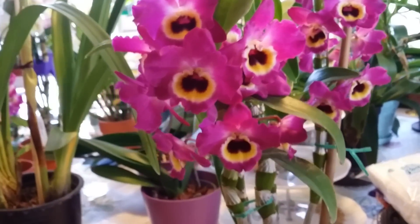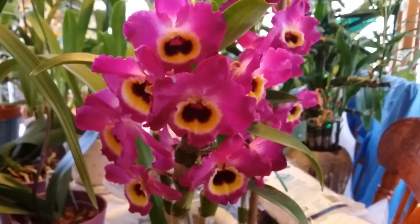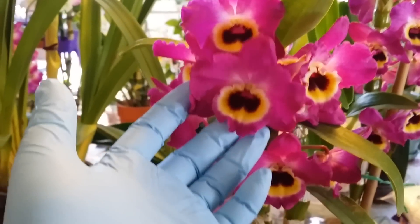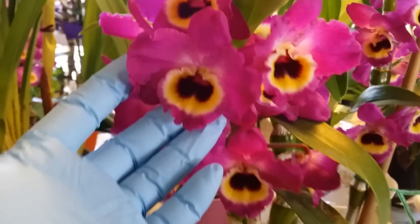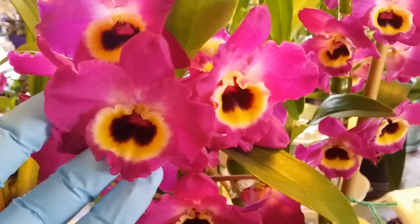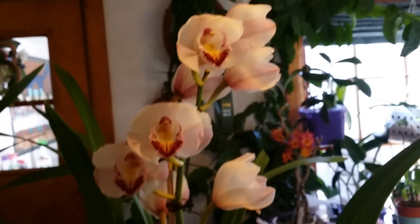This is my Dendrobium nobile — the Red Emperor Prince. She finally opened. Look at that — so dark in real life, it's a dark burgundy. It's not really red like the name suggests, it's really dark burgundy with a dark throat and a nice yellow in the center. Isn't it gorgeous? And my pink cymbidium is still blooming.